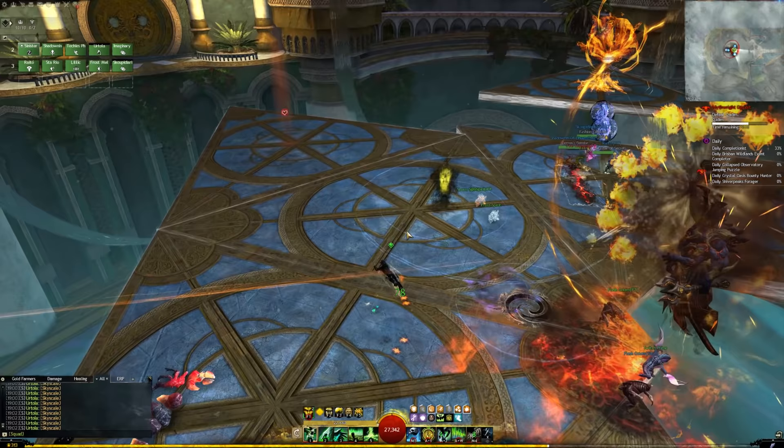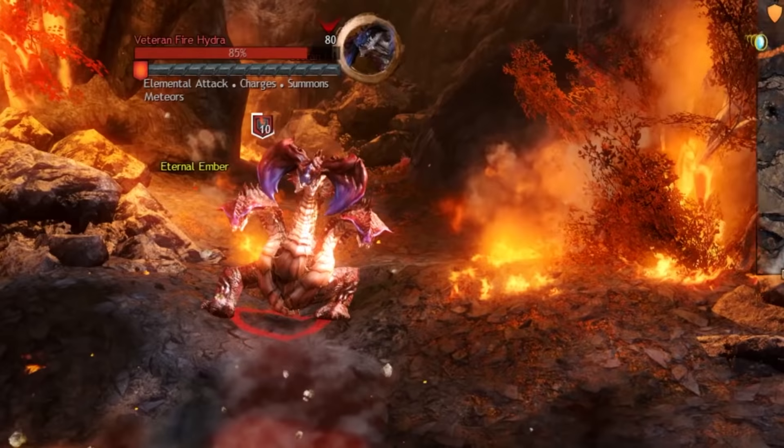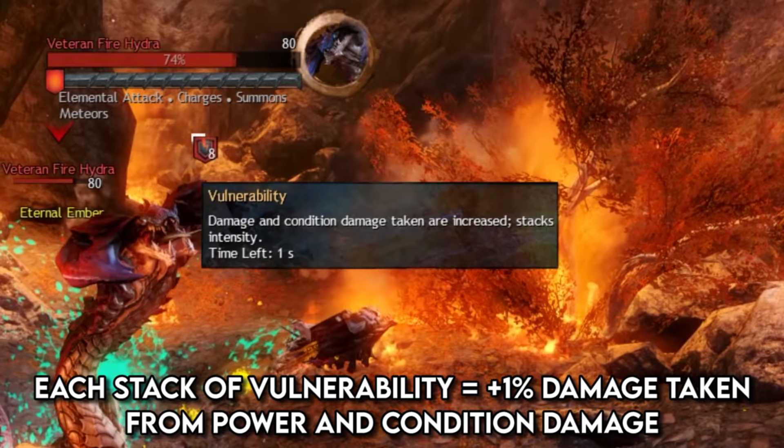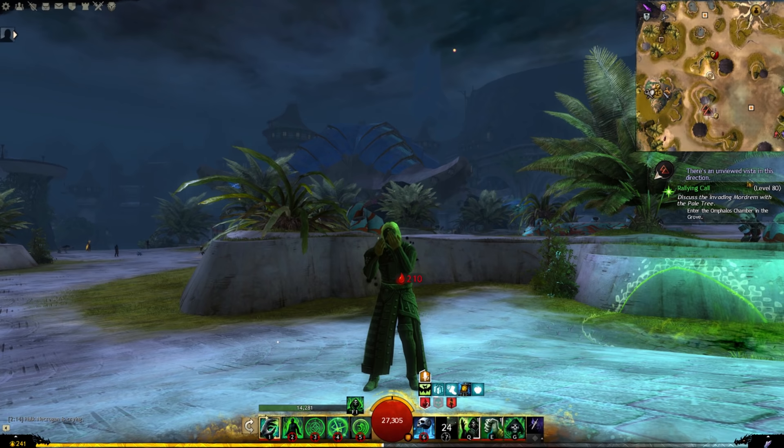This demonstrates exactly why having protection or other percentage damage reduction effects is incredibly strong. The same is of course true for vulnerability on the other end, as it essentially removes loads of toughness from your opponents, but vulnerability needs to be stacked up a lot to scratch protection.